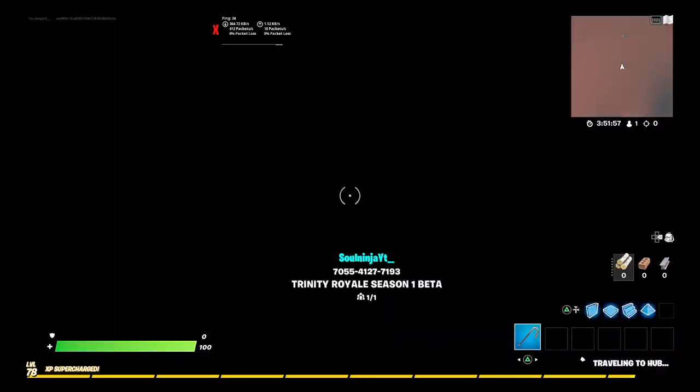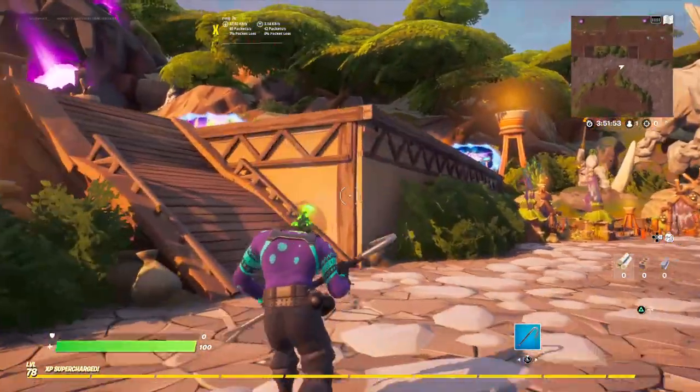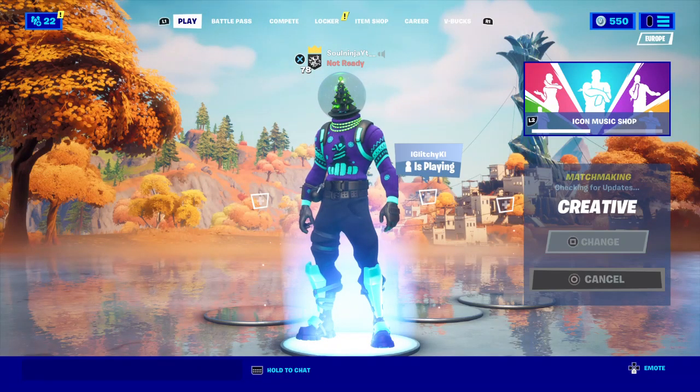Just publish it again, then leave and reset. So it resets, and then just do the same process. Boom, you're in the game. Boom, you see the wall. So that's a great tip.